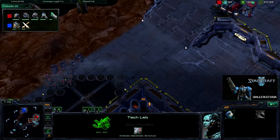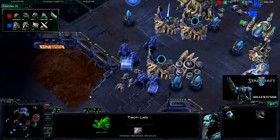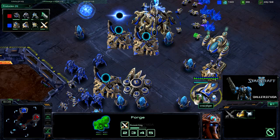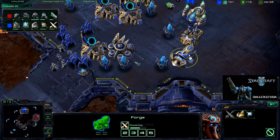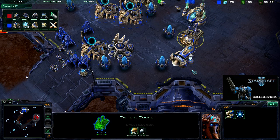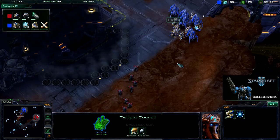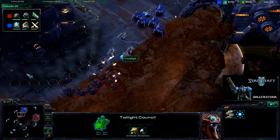I'm going for a push here because I do have the three barracks out, and that build does require some early aggression to maintain. He is going for four gates into a Robo and researching the Weapons Level 1 upgrade at his forge. He does have a Twilight Council up but hasn't decided on Charge or Blink yet. If you're getting a Twilight Council, I would suggest getting something out of it immediately — otherwise you're really just wasting resources.